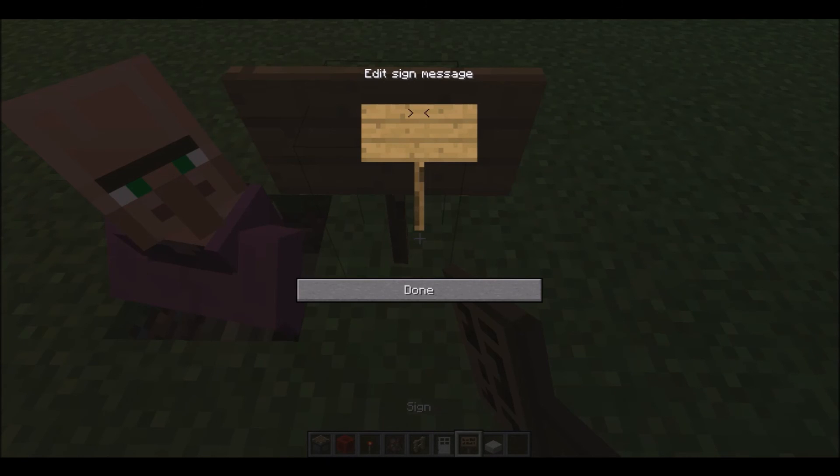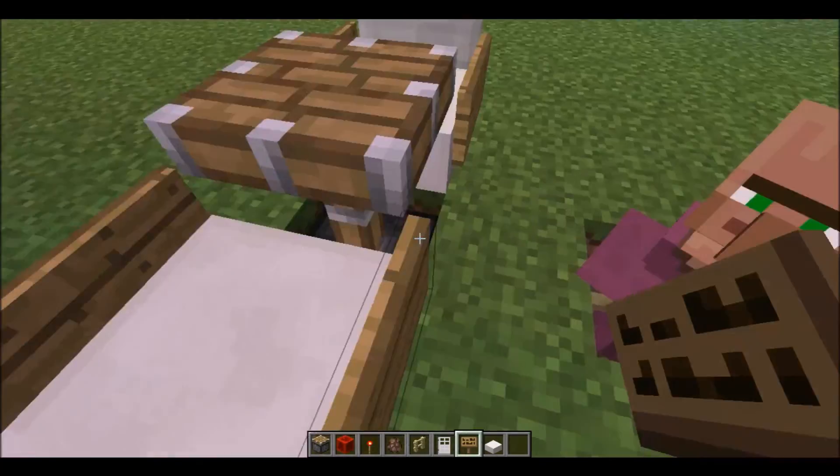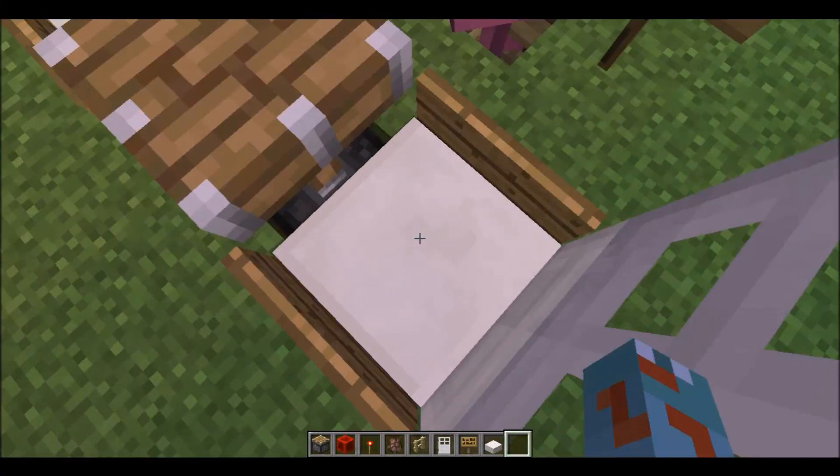And then you can add a sign saying anything like, 'What would you like to eat today?' And you can face it in any direction.